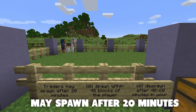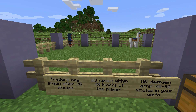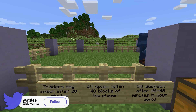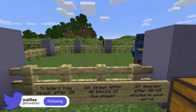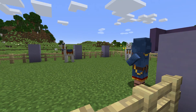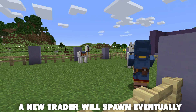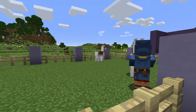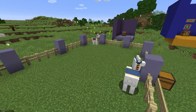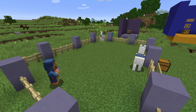There will only be one wandering trader at a time. A wandering trader may spawn in your world after 20 minutes, but not necessarily — this spawning can fail, and if it does the game will eventually try again. The wandering trader and its two llama friends will spawn within 48 blocks of the player. Unfortunately, this trader is not forever: the wandering trader will despawn after 40 to 60 in-game minutes, and may despawn sooner if all trades are locked. There is no way to stop the trader from despawning — name tags, boats, trapping it — none of that works.